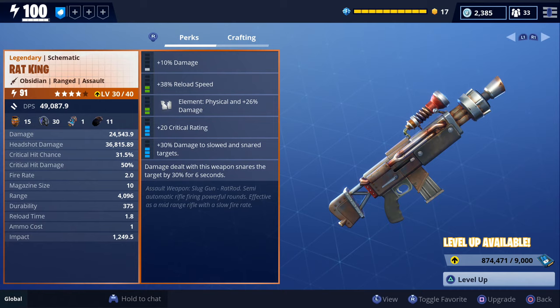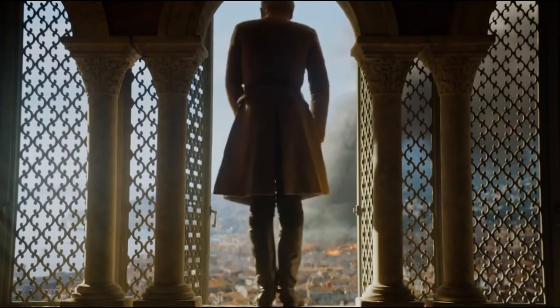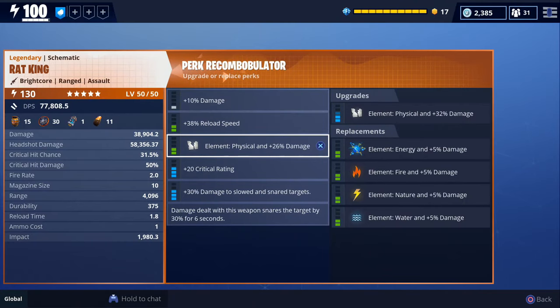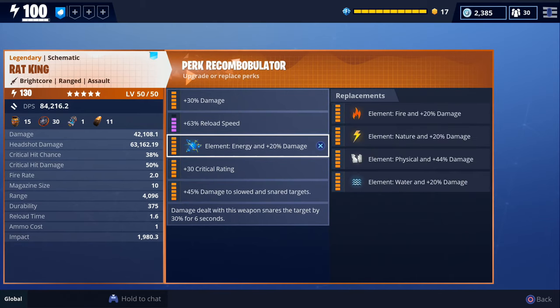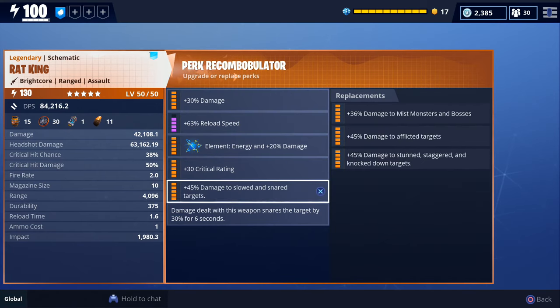Oh my goodness, I just made it obsidian — I'm so stupid. Before we start changing our perks around, I did want to scroll over every slot just to show you all of the available options. The only perk we changed was the element — instead of using physical, we decided to use the energy element. We almost have all of the perks maxed out. We weren't able to fully max out our reload speed perk because we ran out of legendary perk up, but these are the rolls we're going to use while testing it out.